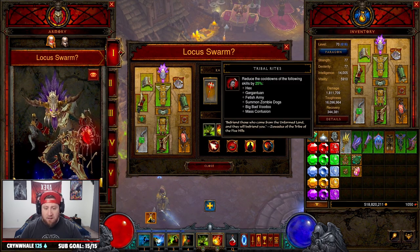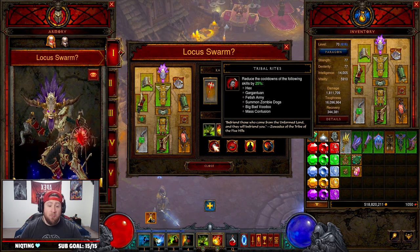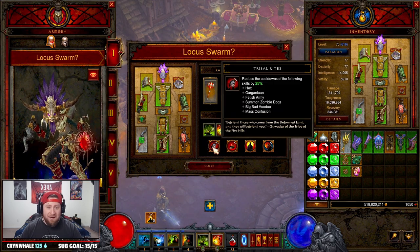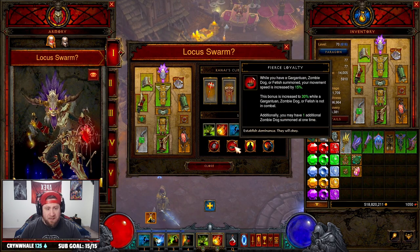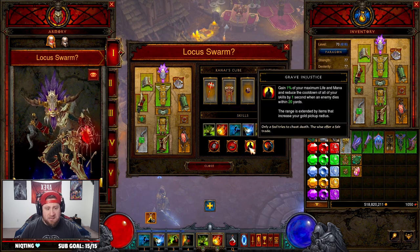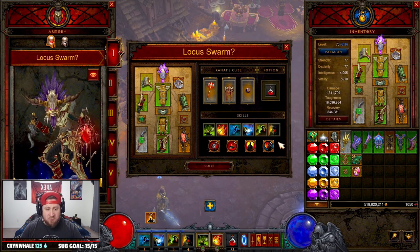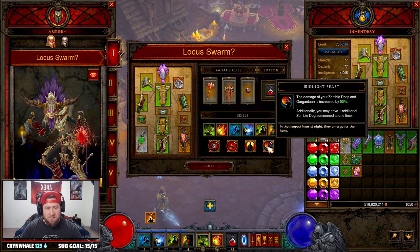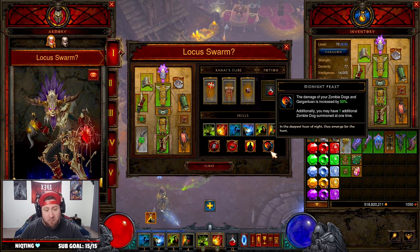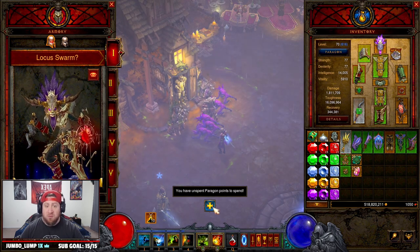For passives we have Tribal Rites to reduce cooldowns, Fierce Loyalty so our movement speed is increased when we have pets, Grave Injustice for maximum life and mana plus reduced cooldowns when enemies die, and Midnight Feast which increases Zombie Dog and Gargantuan damage by 50% and summons an additional Zombie Dog — great since we sacrifice them often.